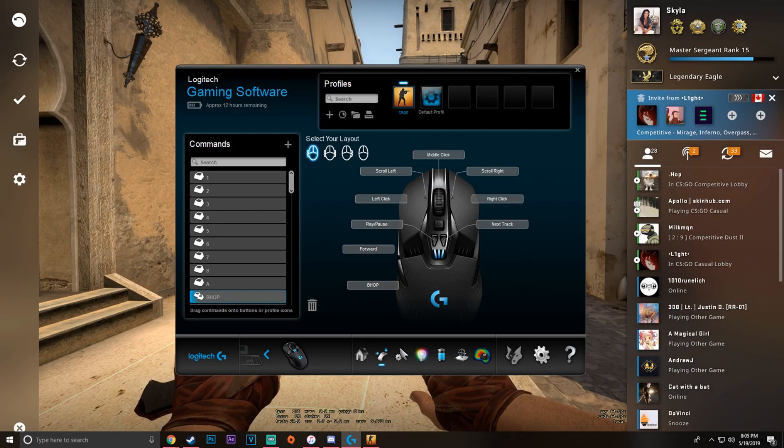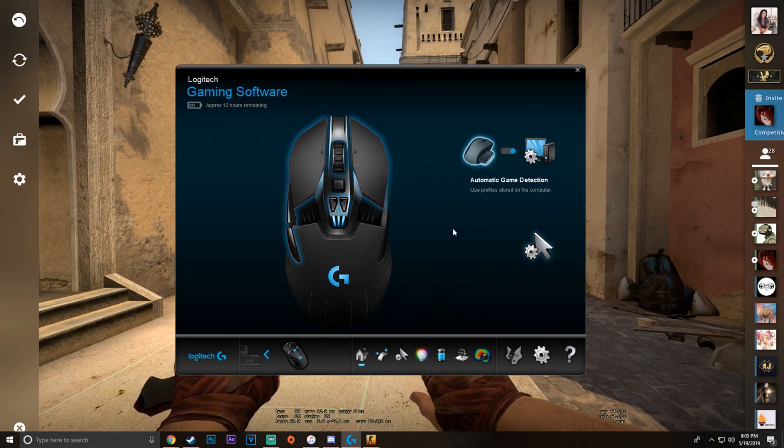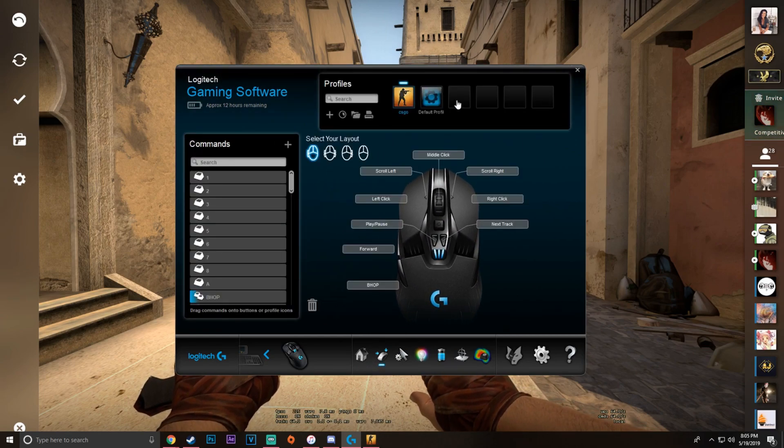Yo, what is up guys? Skyler here. Today I'm going to be showing you guys how to make a bhop macro on any Logitech mouse. First off, if you're on your home screen and it looks like this and the little computer is highlighted, just click it and it changes it to Automatic Game Detection. Then you're going to add a profile right here and you're going to add it for wherever your CSGO is installed.